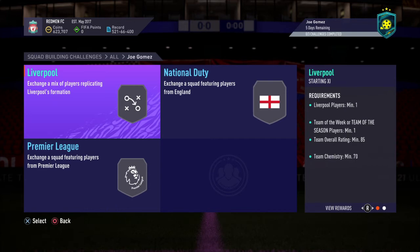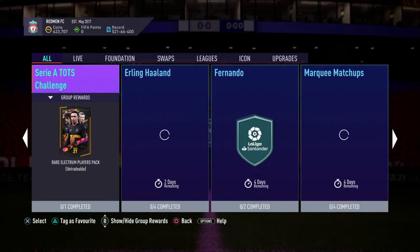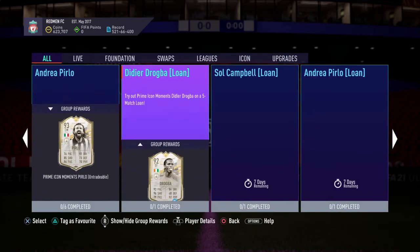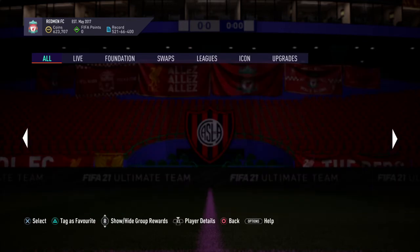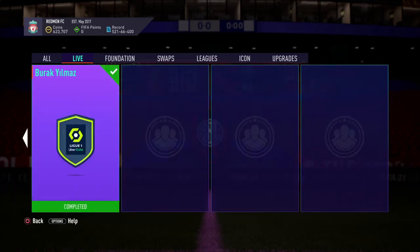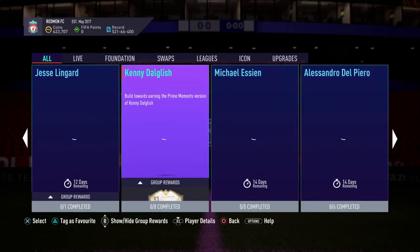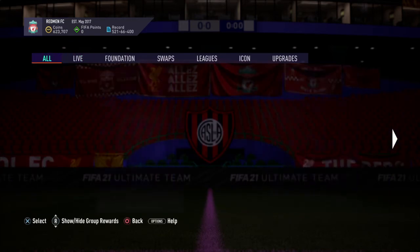He doesn't look like a good card if you don't want to use wing-back or centre-back, but he looks really, really good — really fast and a decent card to get. Lingard's still available. I did do the Joe Willick SBC, who's very nice. That Joe Gomez card looks very, very nice — a great centre-back and someone that is going to be a brick wall for your team.